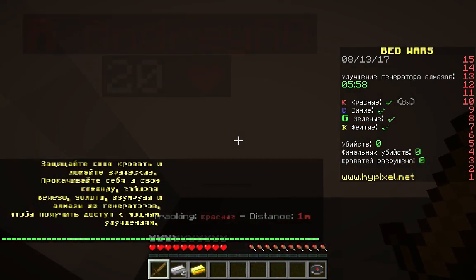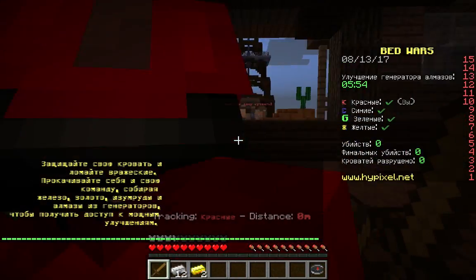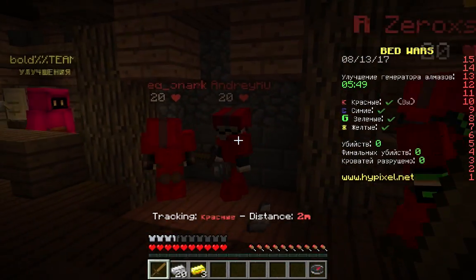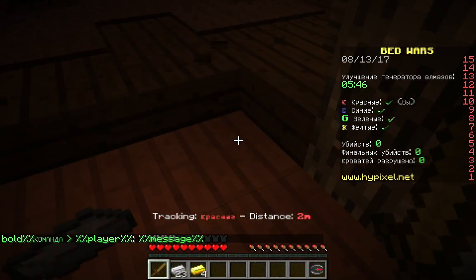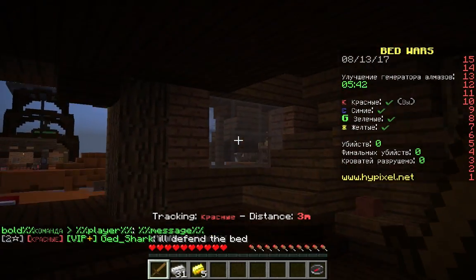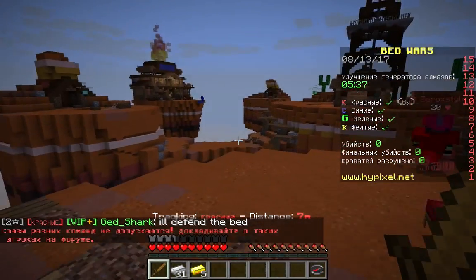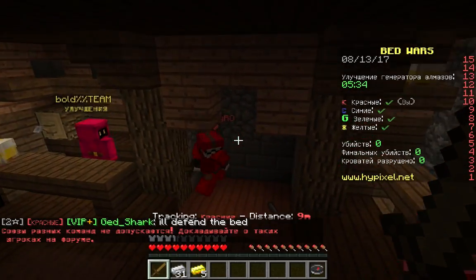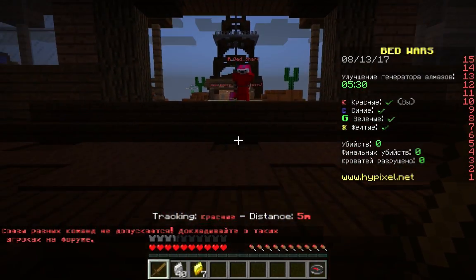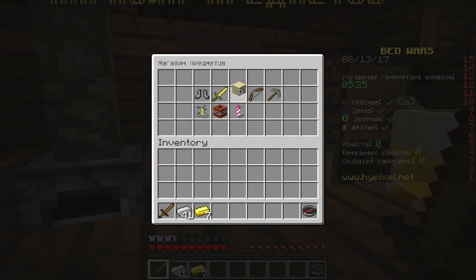You have to collect stuff like this and you can trade with villagers which are over there. That's for upgrading, so diamonds and that — you need diamonds and you get them from a generator over there. Emeralds are over there too and you can trade good stuff with them. So I'm actually gonna get onto the game now.